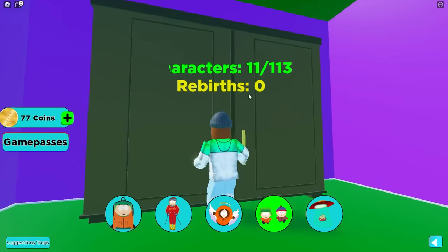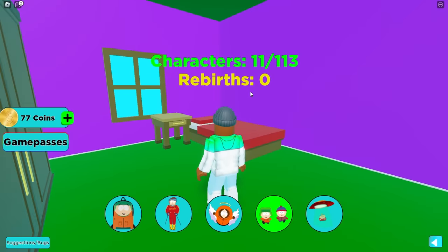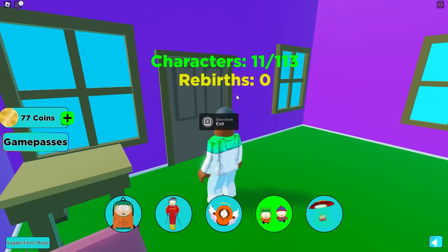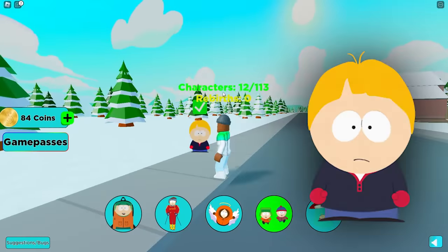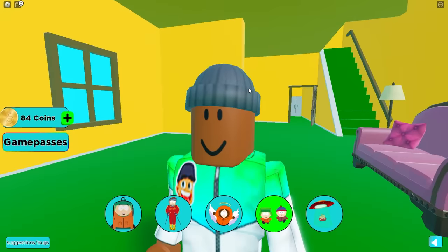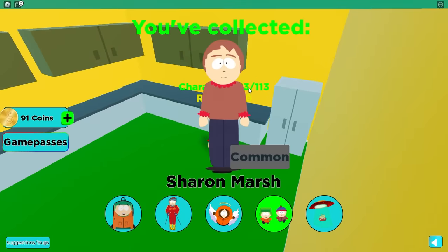Any secret rooms? That's the thing we have to watch out for — the secret rooms, because I feel like there's going to be some in here. Hello there! We got Bradley Biggle. Let's go over here, let's go in this house. Nobody here. Kitchen — Sharon Marsh.